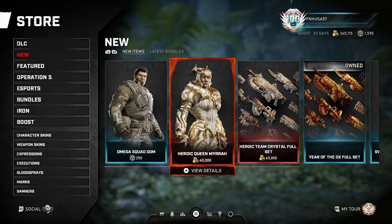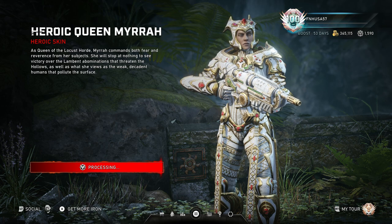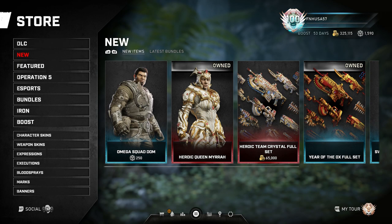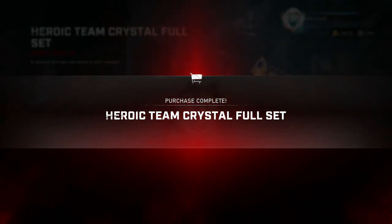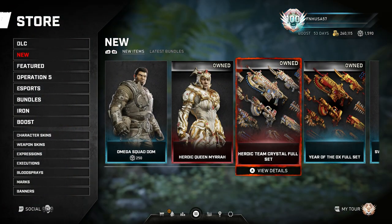We're going to go ahead and bite the bullet, and we're going to get those skins. And then I will go on to explain how the most efficient ways work to farm Gears coins. Personally, I don't agree with the prices of 40,000 coins for the Queen Mira skin, nor do I agree with the price of 65,000 coins for the actual Team Crystal full weapon skin set. But we'll go ahead and grab those just because I'm a completionist, and as far as the skins go, I really do like the look of them. So we'll go ahead and grab those — now I'm down to only 260,000 coins remaining, which is really disappointing.